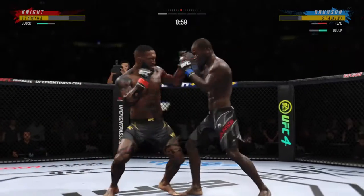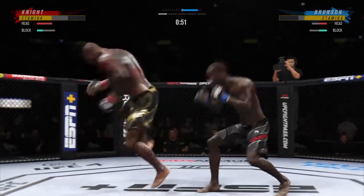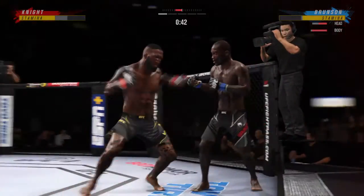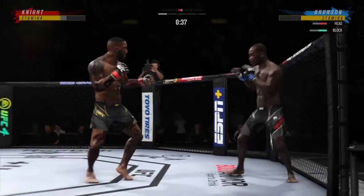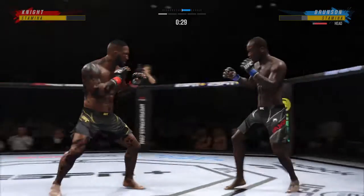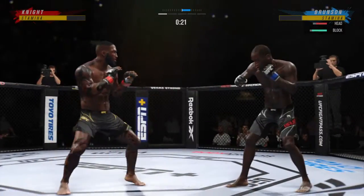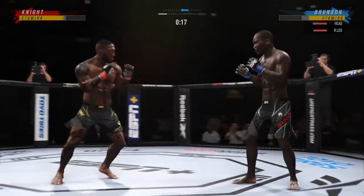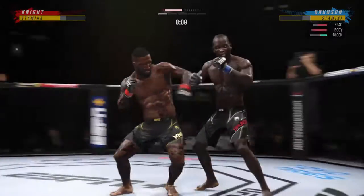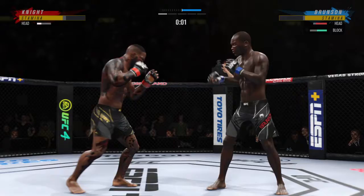Head off the center line, slips the punch. Head kick lands — he's hurt. 30 seconds to go. That was a thudding leg kick. A huge block there. Punch over the top. Nice.